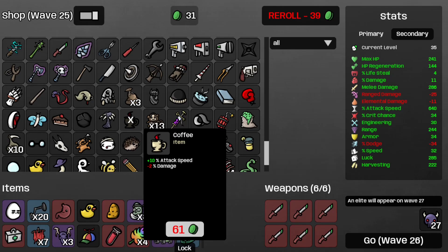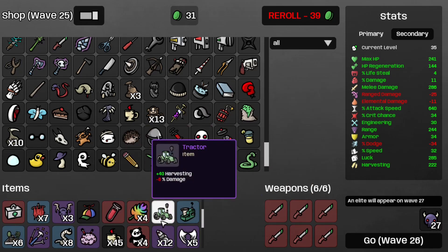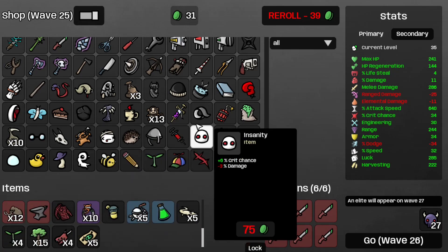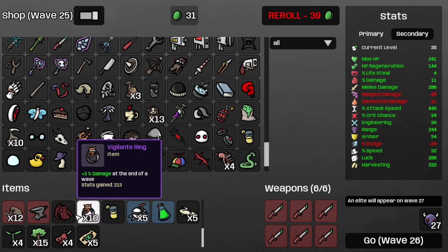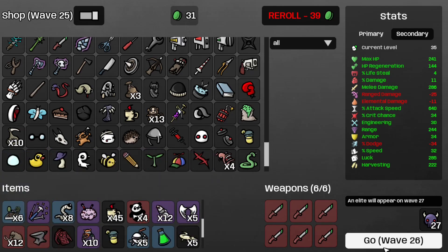Let's grab some more coffee — now the cooldown is 0.29 seconds, so I'm going to have to keep track of it. So it's 0.29 at wave 825. The cooldown on the garden is still 3 seconds.